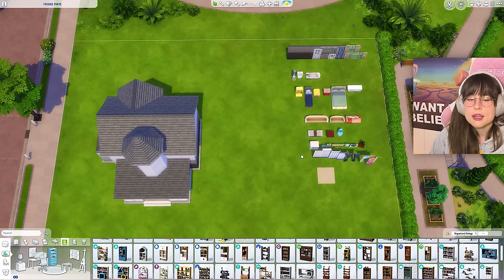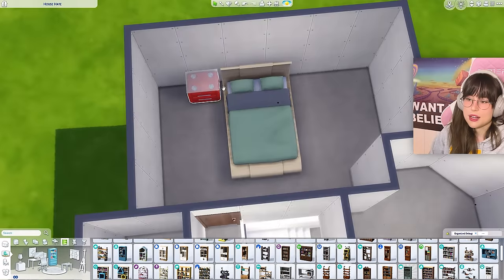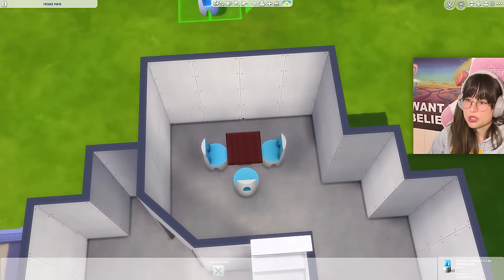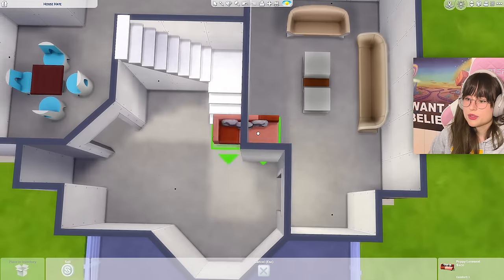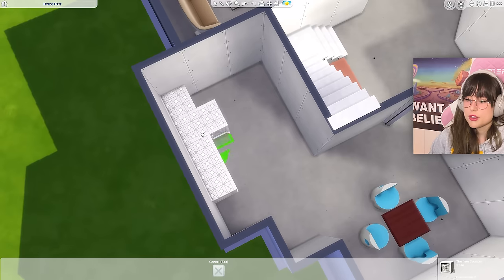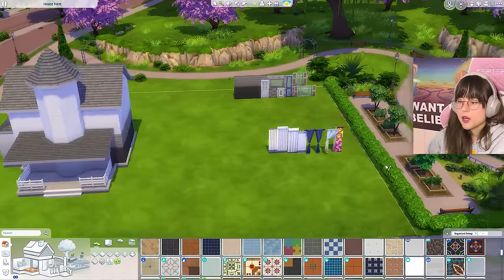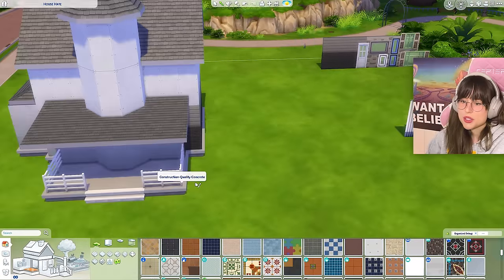Without further ado, let's place these items and hopefully make them look neat and nice - though this is going to be so ugly, I can already feel it. Where am I gonna put this couch - maybe just in here, that could work. For the kitchen, maybe I can go with a galley kitchen - I haven't done that in a while. I also need to wait on replacing the curtains because I haven't put up any windows yet.